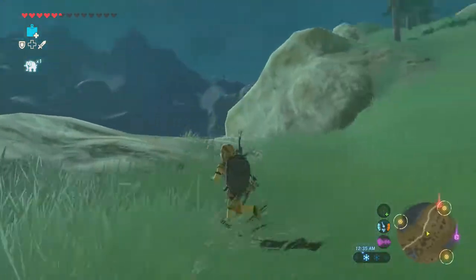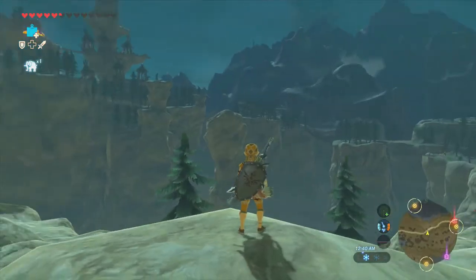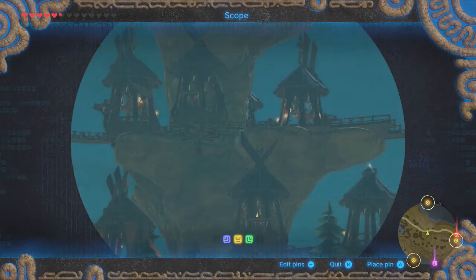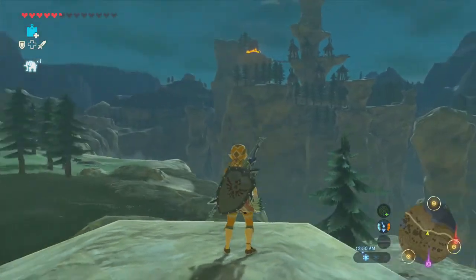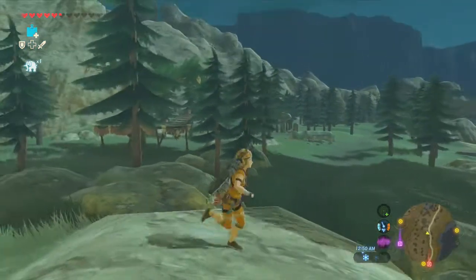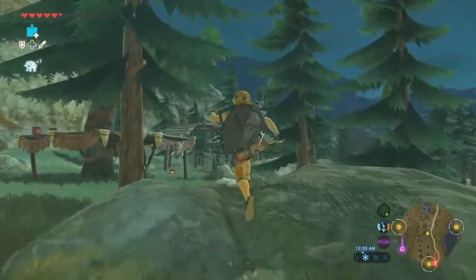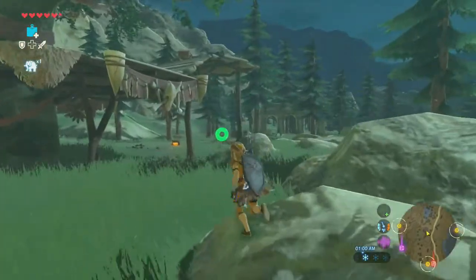That shrine we were looking at, it looks like it's actually part of Rito Village, because I think this is it right here. It certainly looks like a Rito Village. I wonder if we should try to fly into it from here or actually go the right way. I did see a stable over there too — maybe we'll stop and hit the stable along the way, just to check it out.